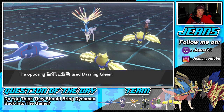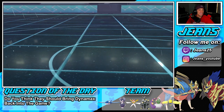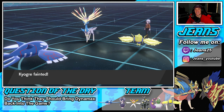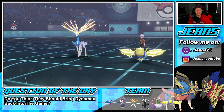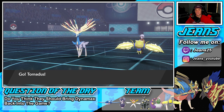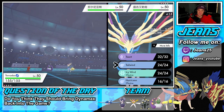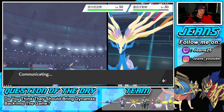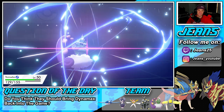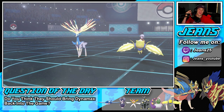Dazzling Gleam comes through — Regieleki goes down. Thunderbolt cleans up the battle. Geomancy was the one thing that could win him the match and he pulled it off — making the right call at the right time. He picks up the W because after Geomancy, Xerneas outspeeds Tornadus and dumps on it. I couldn't get off another Electroweb to slow it down after that big speed boost. GGs — Battle 2 is over, we're one and one.